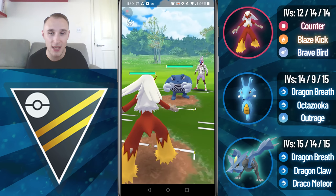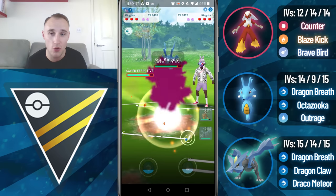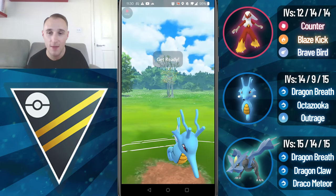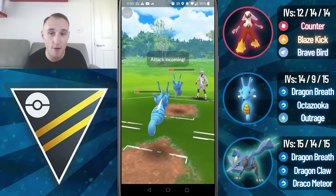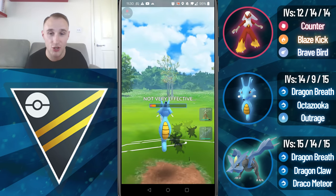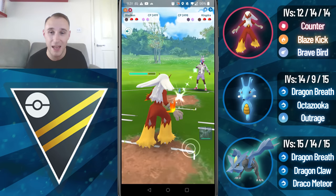Into the next game we lead into a Poliwrath. This is a bit tricky so I'm going to stay in initially, farm up to when they get to a Dynamic Punch or a Scald. I switch into Kingdra trying to catch a Scald but unfortunately they don't throw. They hold on to their energy so that puts me in a pretty tricky situation, especially when they mirror this matchup. I'm going to let this move go through because there's literally no point shielding. Potentially they figured that I might Dragon Breath farm them down at the same time. So I come back in with Blaziken.